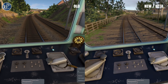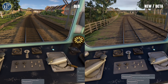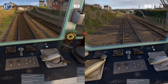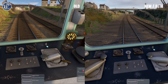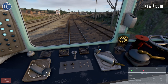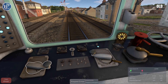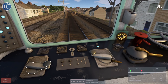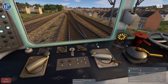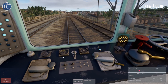So we've got the current graphics on the left and the beta graphics on the right. They are beta at the time of recording — it will come out in the full edition at some point. He's still optimising at the moment. You can see the track is much better now. There are always two different colours of track here, but they don't just lie on top of the ground — they're sort of integrated.